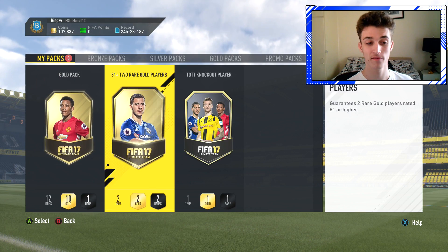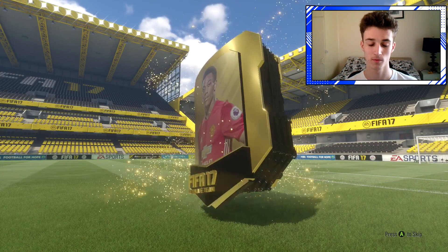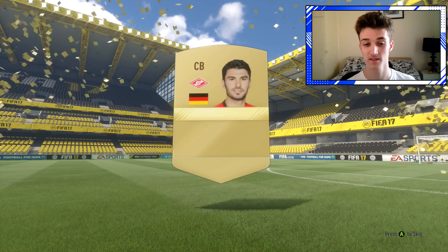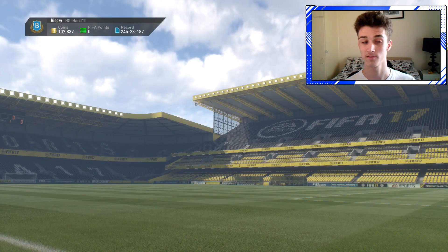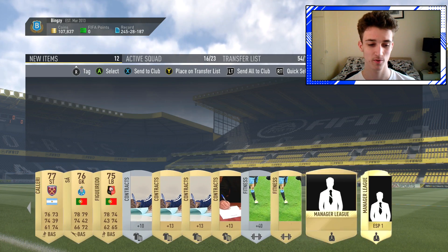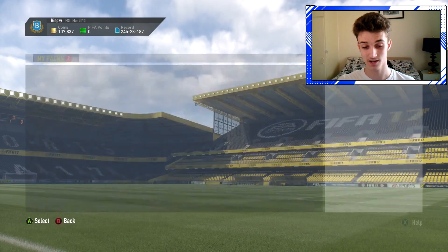So pretty much guys, out of these two packs that we've got, the 5k pack we'll open now. We'll probably get nothing in here - I don't really care for the 5k packs to be honest. From the last 82-rated squad I actually packed a shadow chem style, so that was pretty cool. It seems we've got a Liga Santander - send all them to the club. That's great.